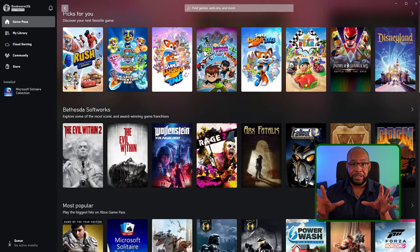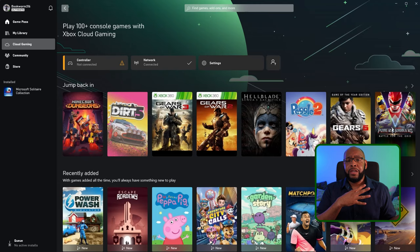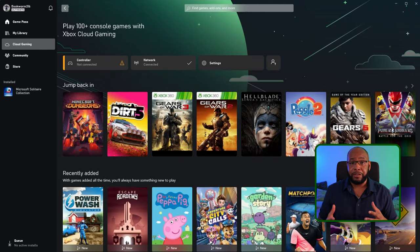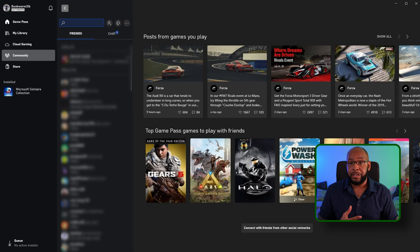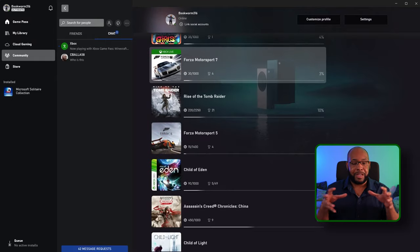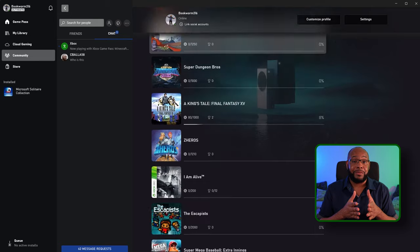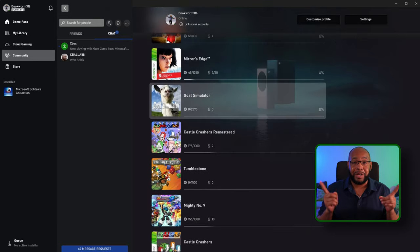This modern app has all the features you'd expect: purchase and download hundreds of games, stream games directly, manage your friends list, see achievements and leaderboards, chat and voice features — all built right in. It's what Microsoft was envisioning a long time ago. But the remnants of that old era still plague many games to this day.